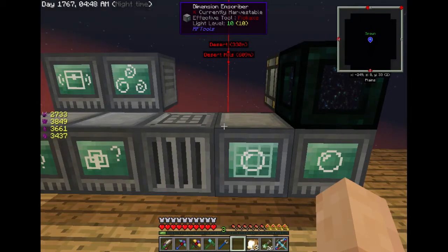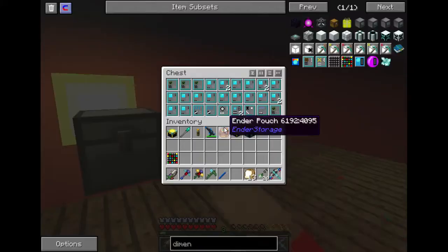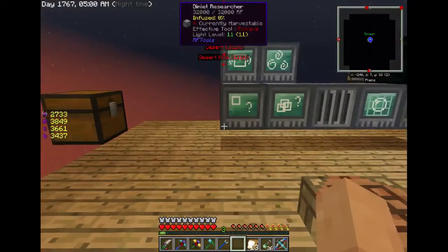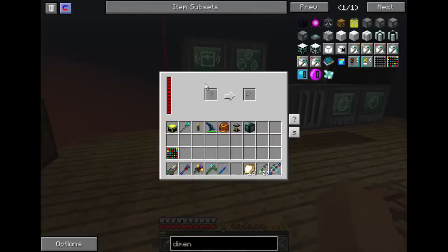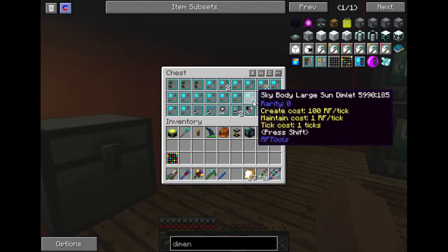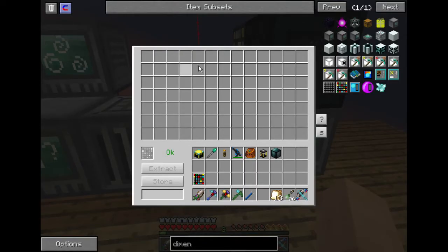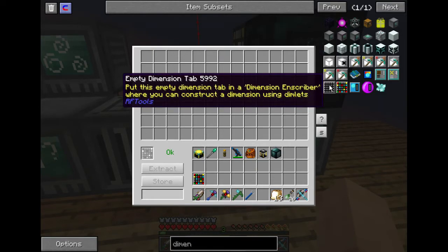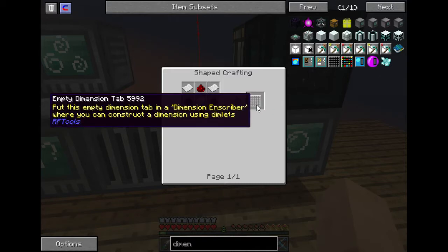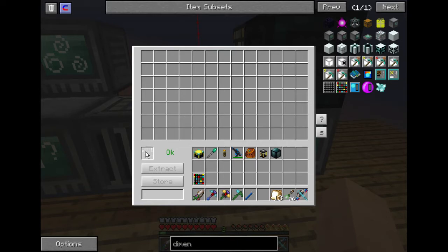I mentioned last episode that I have this dimension inscriber. To use it you build a dimension by putting dimlets in it. The dimlets have to be researched first — you put them in the researcher and they turn into terrain modifiers and things like that. You put them on this big page here, and you also need an empty dimension tab, which is pretty easy to make: five paper and four redstone.